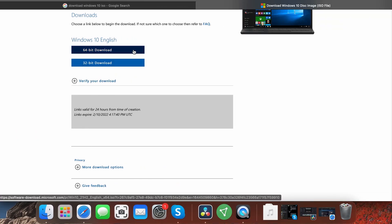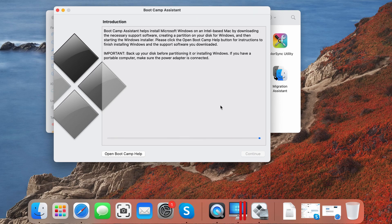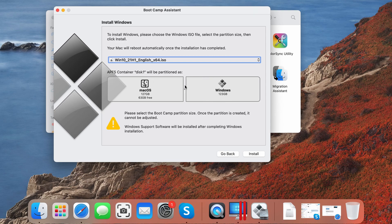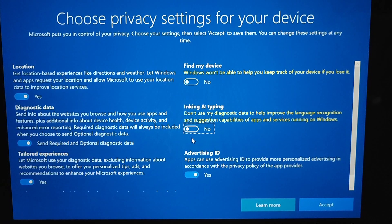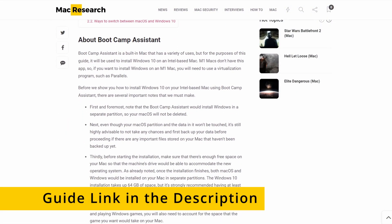To get Windows on your Mac with the Bootcamp Assistant, first go to the Microsoft site and download a 64-bit Windows ISO file. Then navigate to the Utilities folder on your Mac, launch the Bootcamp Assistant, and click Continue. Load the ISO file, then allocate at least 100GB to the Windows partition, and start the installation. Next, simply follow the prompts to install Windows and personalize its settings, and you should be ready to go. The only thing left after that is to install any necessary drivers so that your Mac can run Windows without any issues. We have a detailed guide on the whole process linked in the description.